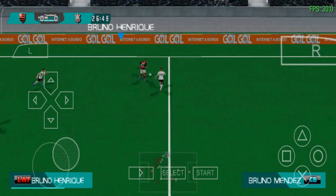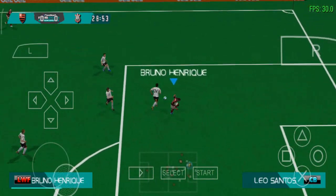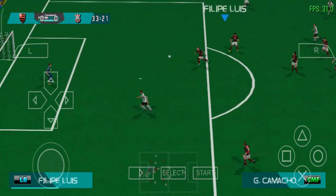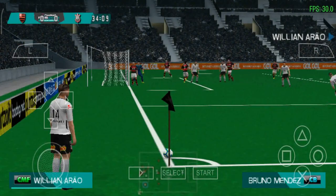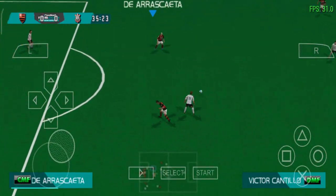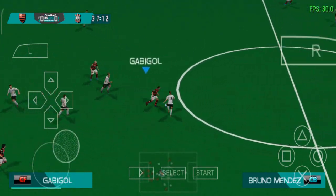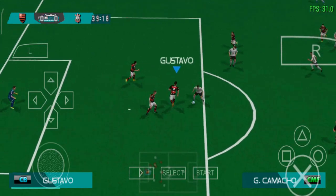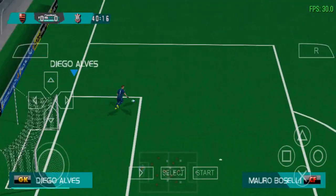Vamos lá, vamos ver se eu consigo puxar algum contra-ataque. Olha o Bruno Henrique — ele corre, mas não conseguiu pegar na corrida. Não consegui tirar a bola antes. Olha a bola no meio — que bela defesa do Diego Alves! Excelente defesa. Eu acho que só estou sofrendo aqui por falta de costume, porque eu nunca joguei nessa setinha aqui — é meio estranho para mim, mas acho que acostumando fica muito mais fácil. Olha a equipe do Corinthians — batida isolada, coisa que acontecia direto lá no PS2.